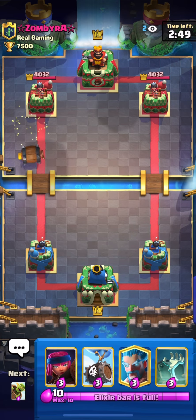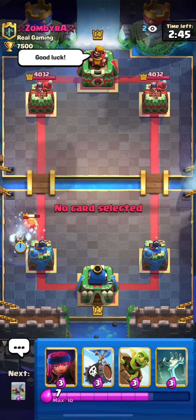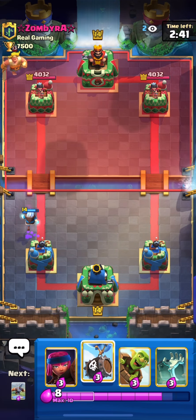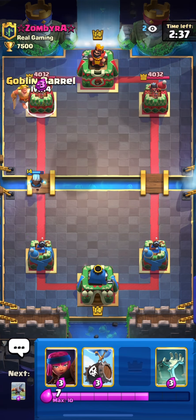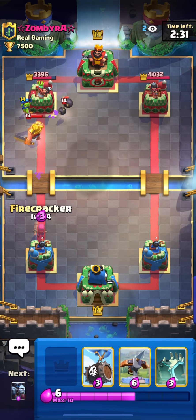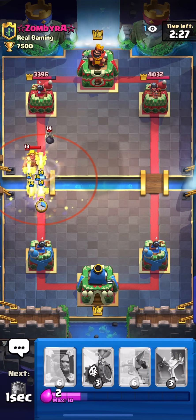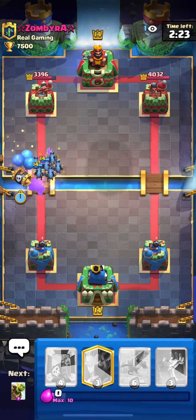This can't really be considered the dumbest deck in Clash Royale — there are worse cards out there, but it's a good try. We're going versus a new opponent with a golden knight. It could be a giant or drill deck. We have tombstone, expo, mirror, firecracker, and ice wizard — good defensive tools.